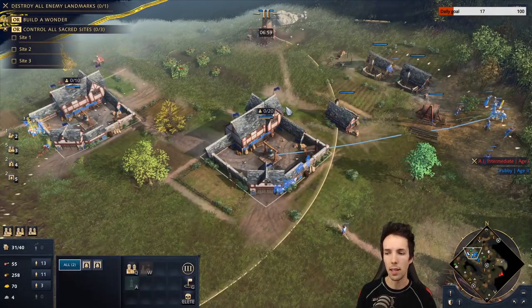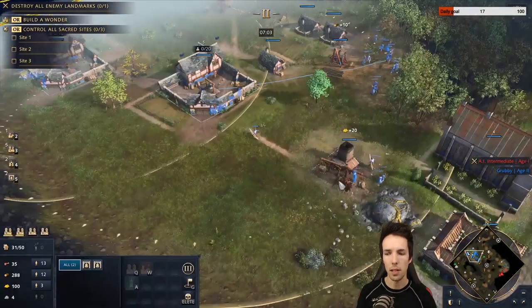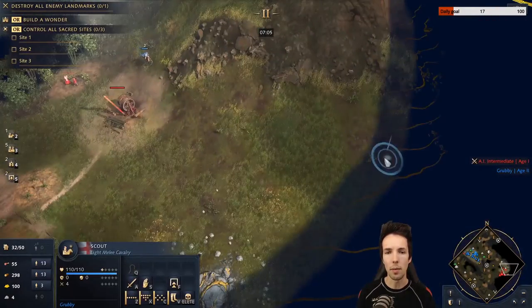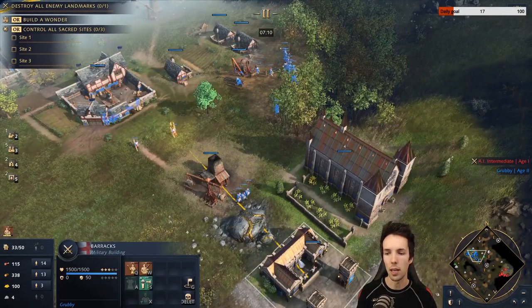If they get one armor upgrade and you have no attack upgrades, your Longbowmen will do two damage per hit. If you have an attack upgrade and they have no armor upgrade, you will do four damage — which is double. And if no one upgrades, you're doing three damage per hit.